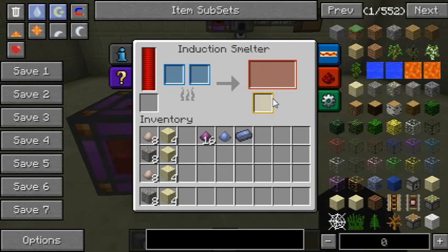It can give you slag, which I'll explain in a second why that's handy. As usual, we've got power, inputs, outputs, and tabs and stuff.